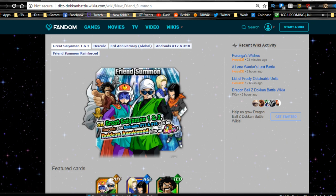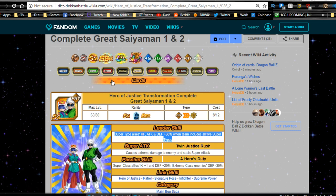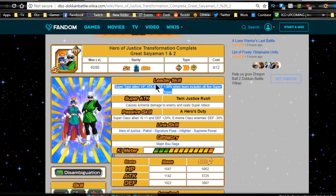Since this video is specifically for the friend summon, let's jump into it. First things first, please make sure to hit that subscribe button if you're new here. Hero of Justice Transformation Complete — Great Saiyaman 1 & 2 — this is the first card, the one you pull from the friend summon. It's a really awesome card.